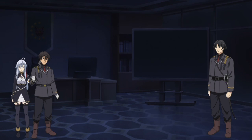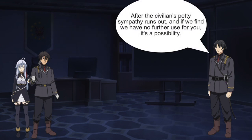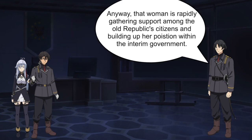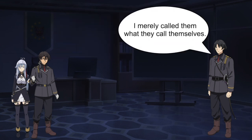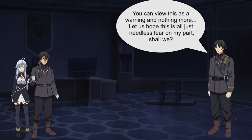Lena felt really bad and couldn't even look up at Shin standing next to her, but Shin spoke up: 'So if we're not useful, you intend to abide by their demands?' Willem replied: 'Once we have no further use for you, it's a possibility. There's no reason to act peevish at this point, 86. Aren't you guys living proof that this is what all people eventually boil down to?' Shin gave a small sigh and said simply: 'Yes.' Willem went on to explain that Primver is rapidly gathering support among old Republic citizens. She's a leader of the Holy Magnolian Order of Pure Blood, Pure White Patriotic Knights. Shin let out a disgusted sigh and asked how these knights are related to their mission. Willem answered: 'You can view this as a warning and nothing more. Let us hope that this is needless fear on my part.'